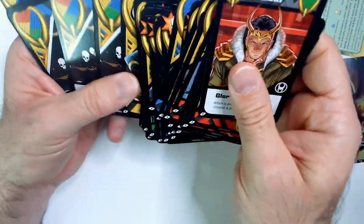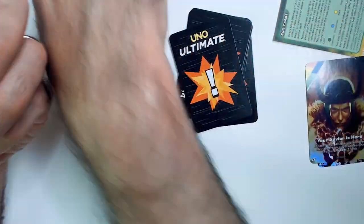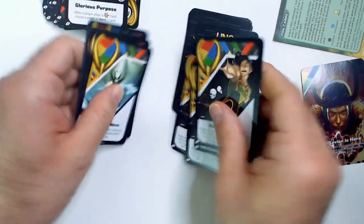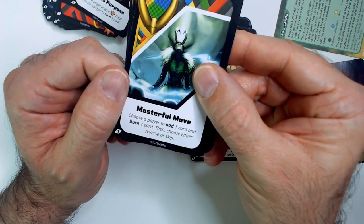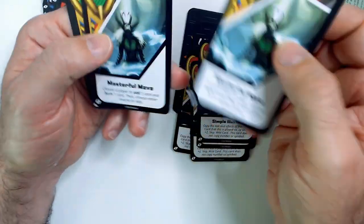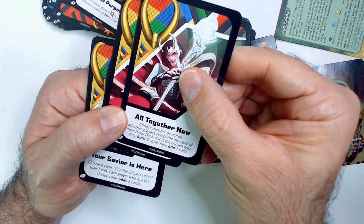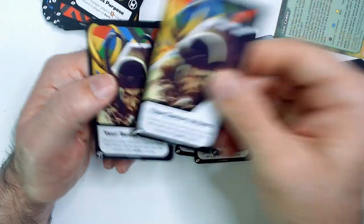And then we have the power cards. Simple Illusion again — copy the text — so that's just a variant, a couple of these. Then we have Masterful Move: choose a player, add one card and burn one card, then choose either reverse or skip. All Together Now: choose a number or action, all players reveal the top card of their draw deck; if it's the chosen type, they burn three cards and add one card. That's the other variant.